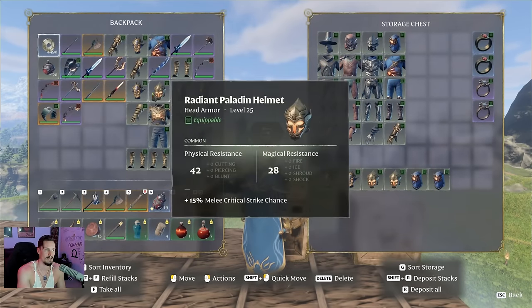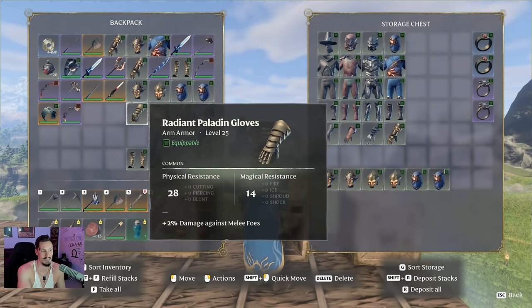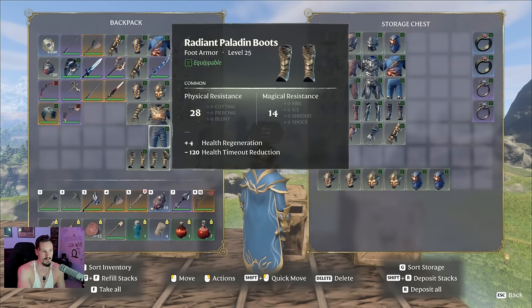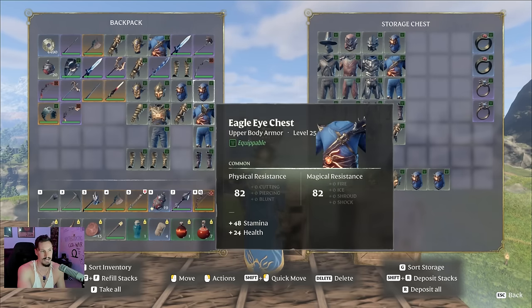The other set is the radiant paladin set, which I think is really solid. It's actually more my favorite set, more my speed, just because it is a melee set. I'm just going to let you look at the stats real quick — it is a really really good looking set as well, it actually kind of looks a lot like this.